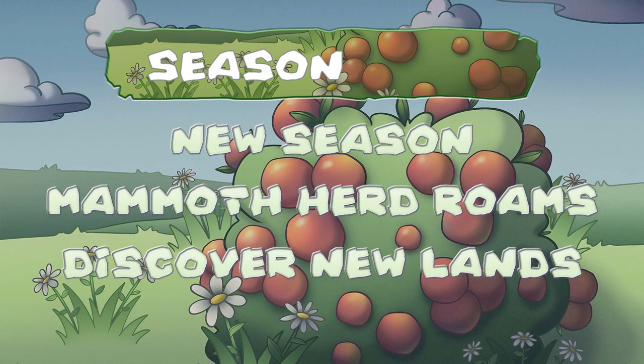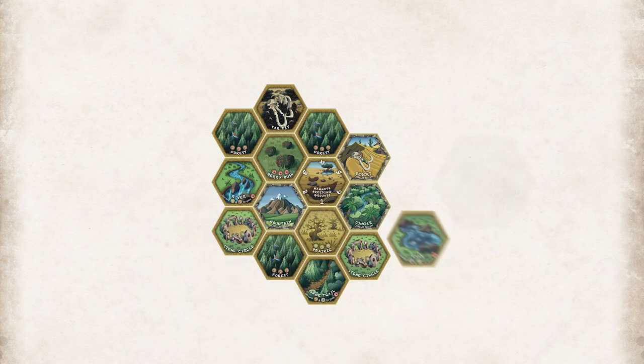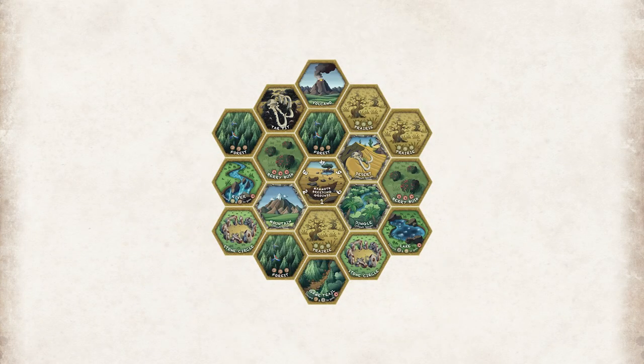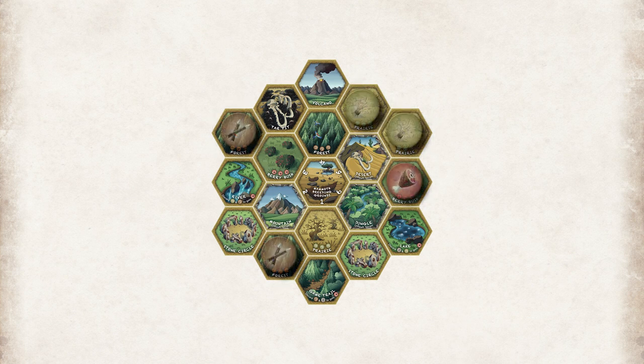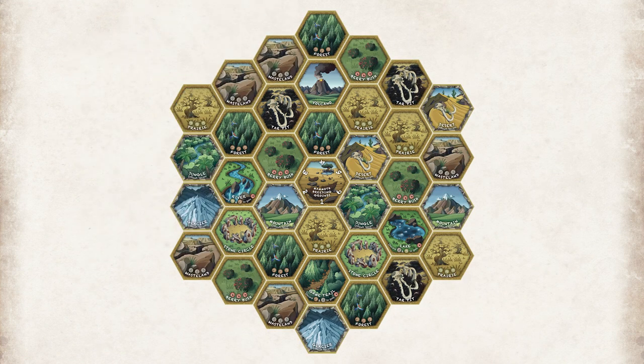Step 3: Discover New Lands. Add a ring of terrain tiles to the play area, expanding it by one tile in each direction. Put 3 resource tokens of the appropriate type on each terrain tile. When there are no more terrain tiles to be placed, the ice age cometh.